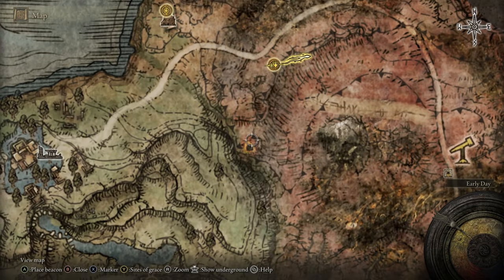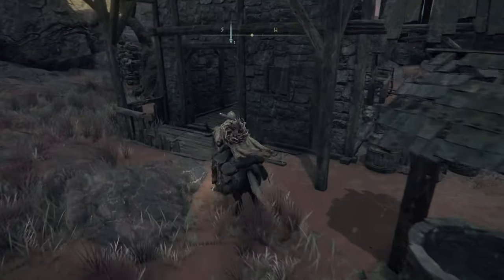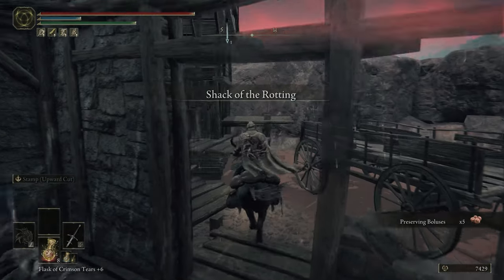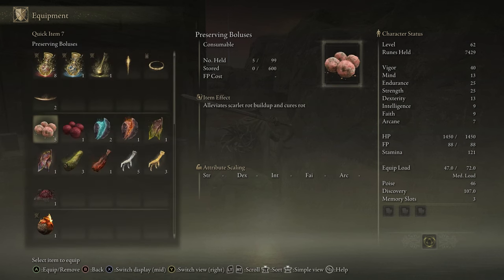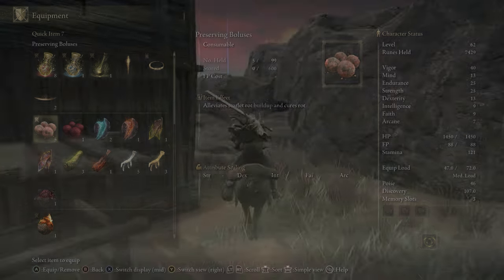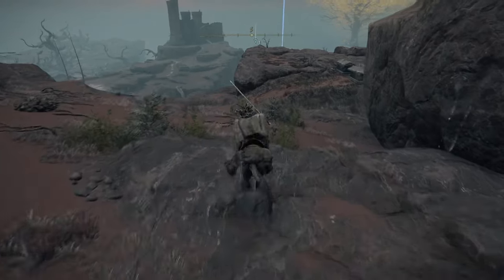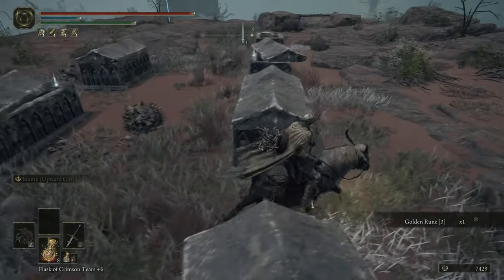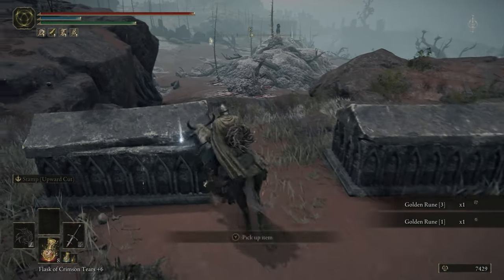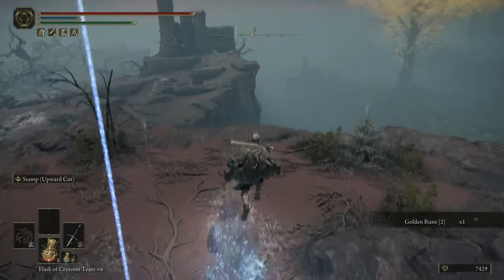There is a cave right here — those caves are always worthwhile to visit early on because of the upgrade materials. Between this cave and another cave we're going to later, we'll come into contact with quite a few. Briefly, regarding preserving boluses: we picked up the recipe in a previous episode. These alleviate Scarlet Rot, a status effect you'll find a lot here in Caelid, so those five are certainly useful. We'll be coming across the material to craft more in this zone as well.